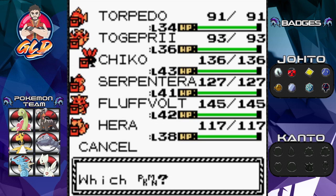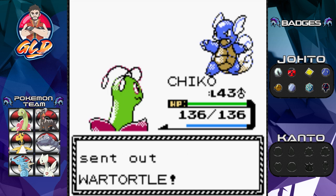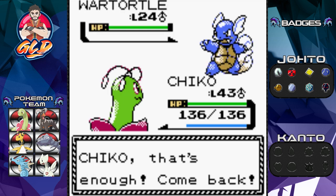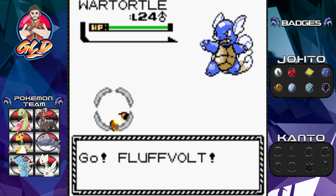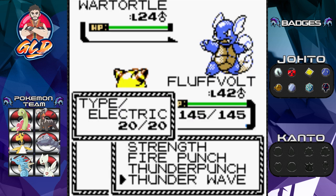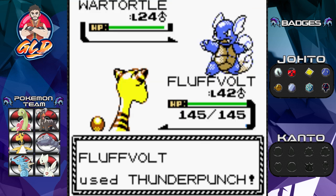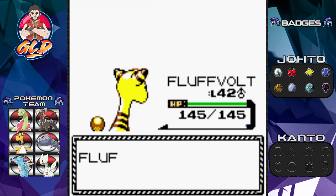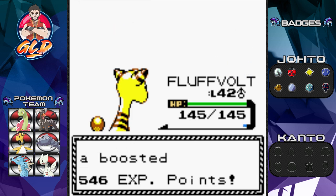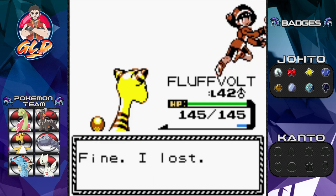Let's give Fluff a little love here. Wartortle, you're probably one of the coolest Pokemon out there, but I'm going to have to give you a Thunder Punch for the win! Just like that, Wartortle has been defeated. Torpedo too is growing. Trainer Kelly has been defeated!